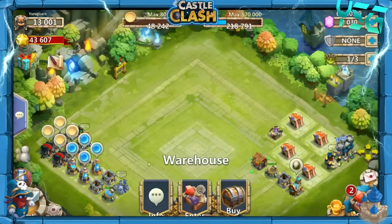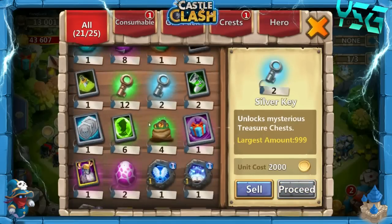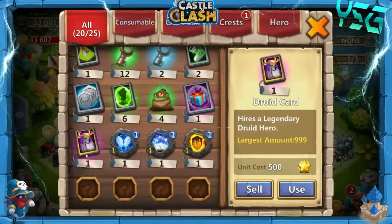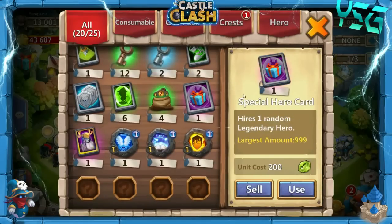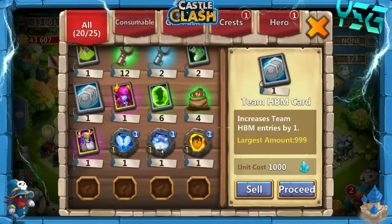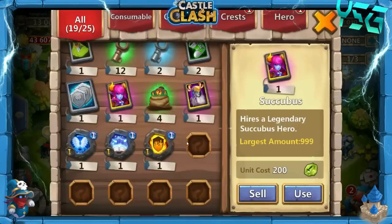Now let's go ahead and see what we can use in the warehouse to make some room, because we're definitely going to need some room before we start rolling. We've got 2,000 gems. We need to use the special hero card and the druid card. Let's go ahead and see what we get from the special hero card. Oh, Succubus — definitely not too great. Let's go ahead and sell the hero card.